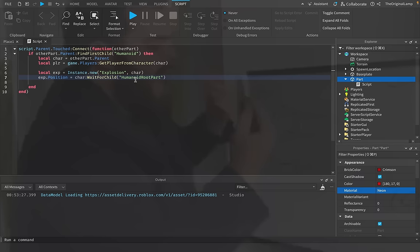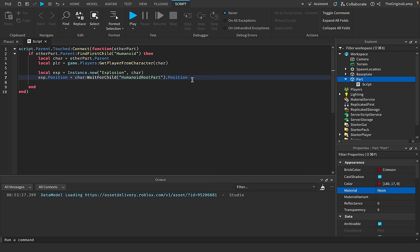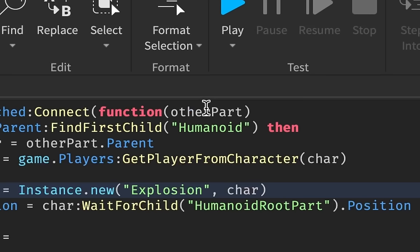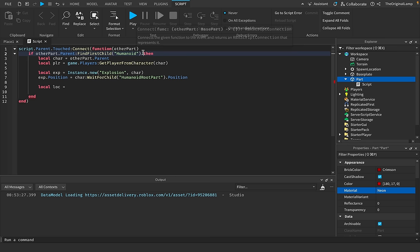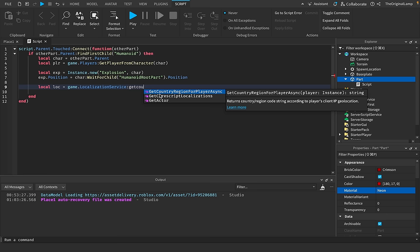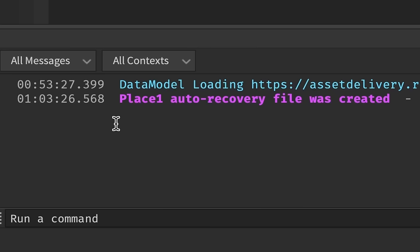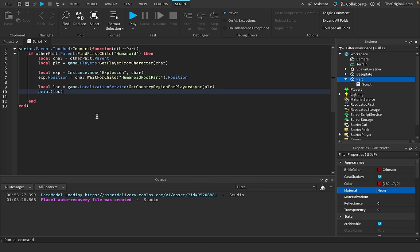We need to get the player's current location, so local loc equals game.LocalizationService:GetCountryRegionForPlayerAsync, and then we pass it the player. Just so we know that works, we print out the location in the output. The last thing we do is player:Kick with a message of 'lmao.'